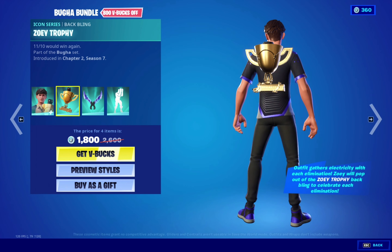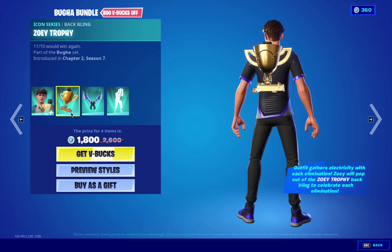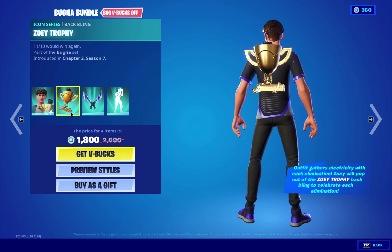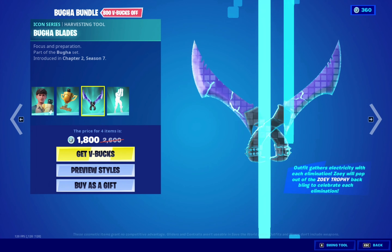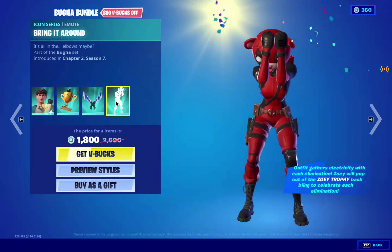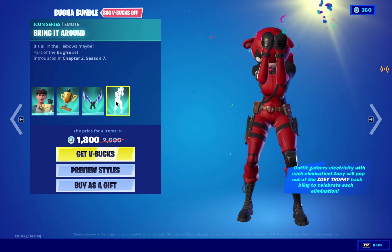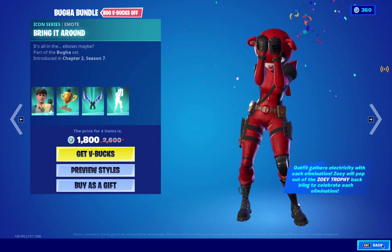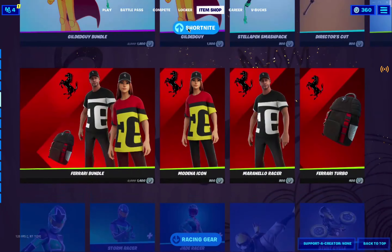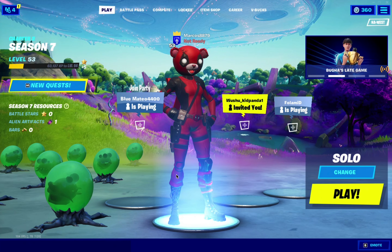He has a reactive back bling — the outfit gathers electricity with each elimination, and Zoe will pop out of the Zoe Trophy back bling to celebrate each elimination. This is the pickaxe, this is the emote, and that's pretty much it.